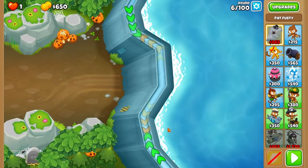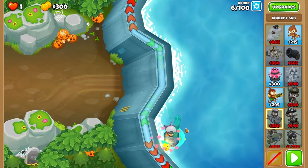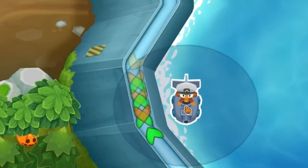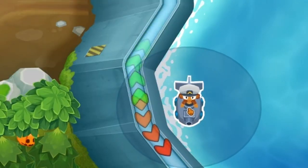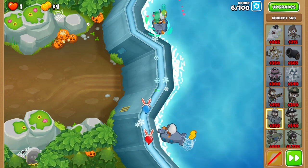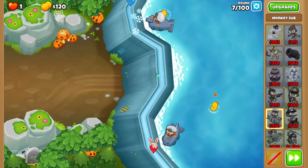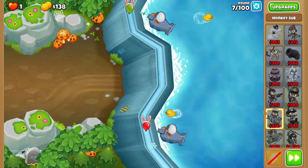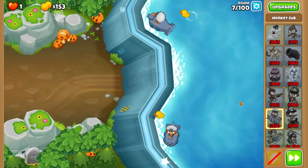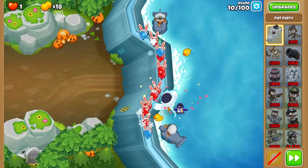We're going to start with a single sub down the bottom. Placements are fairly tight on this one, so try to adhere to it as much as possible. Try to line up the range of the sub with the bottom of the map here. When you have enough money in the middle of round 6, place the sub up the top to catch the final few balloons. You can then sit back and relax for the next few rounds, as two subs will be enough to save up for Pat. Aim to have him in the middle of the diagonal and down before the end of round 10.